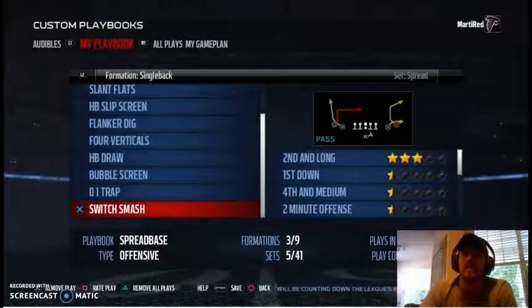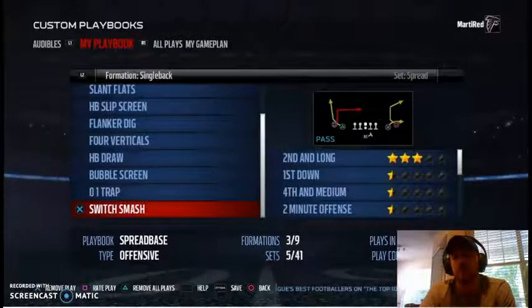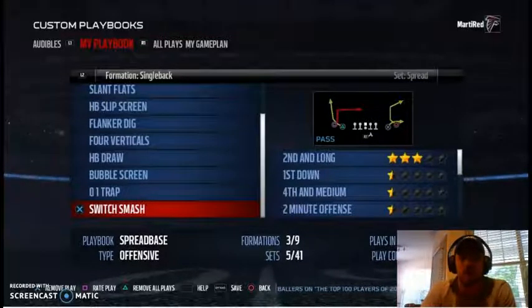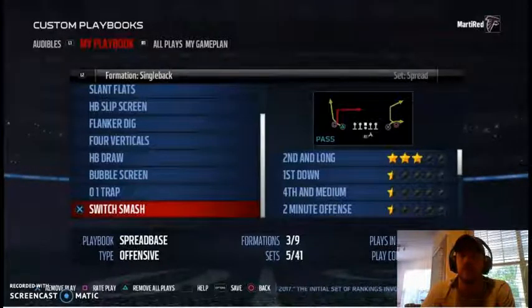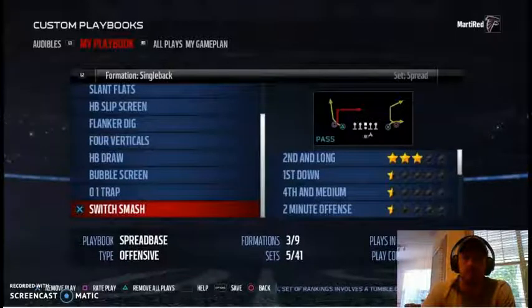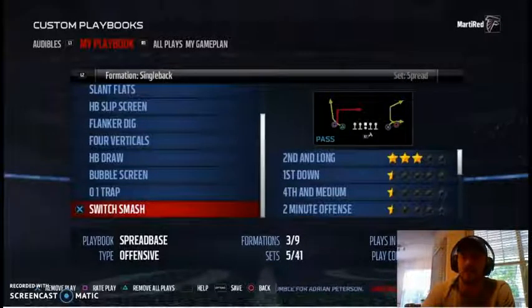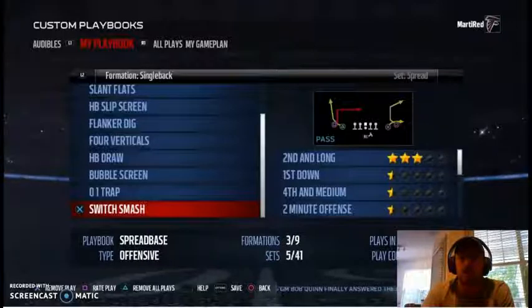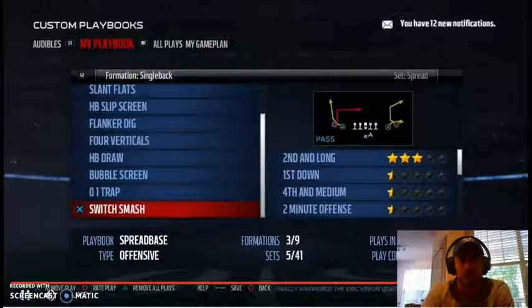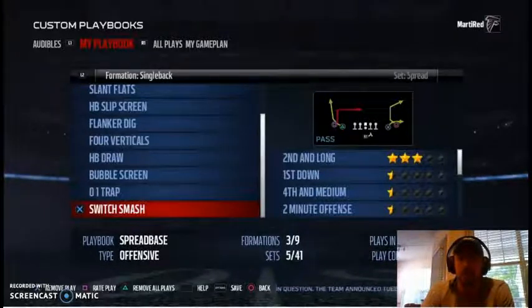The next formation is single back spread, which is a bit tougher because you're under center — you have less time to make reads since you need to take your drop and guys come at you. But there's stuff that translates from shotgun. A key play here is switch smash, which has the switch dig concept on the left side and a corner-flat concept on the right. Those two together are pretty dominant against most looks — there's always going to be something open.